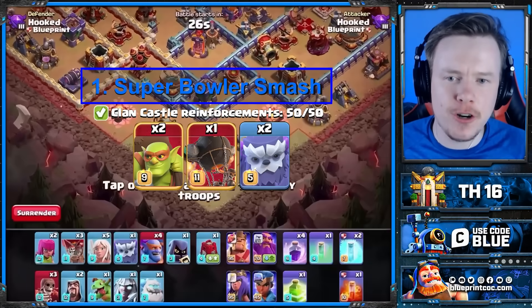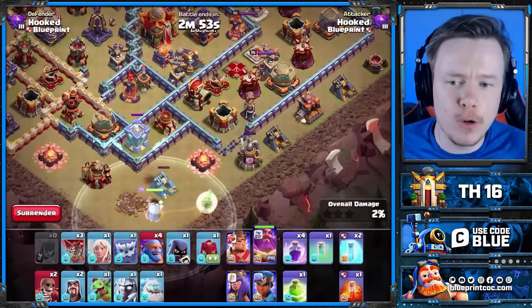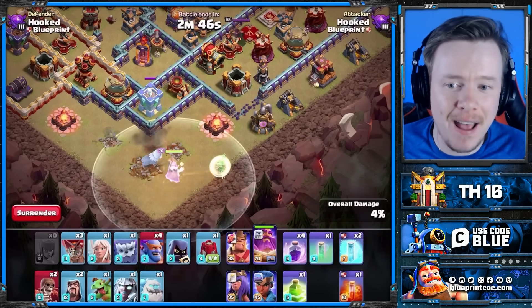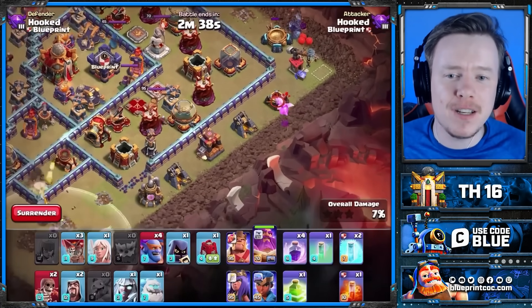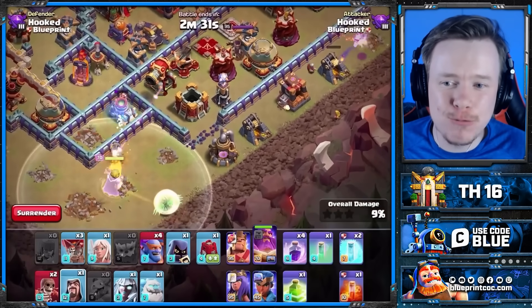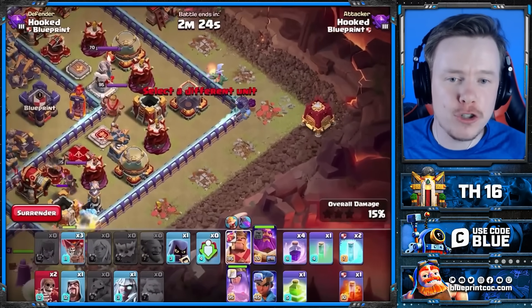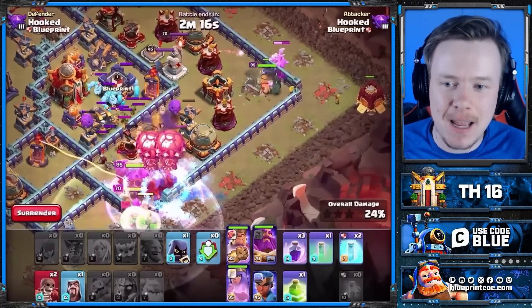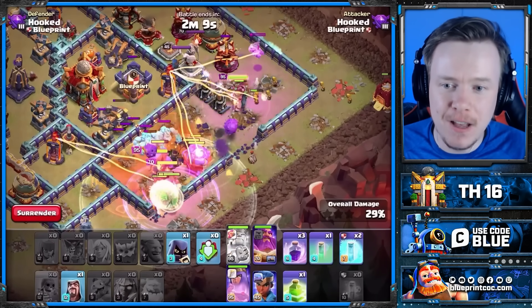Before we break down the number one attack strategy, I want to highlight one major weakness of this video. I thought when Town Hall 16 came we would have the same levels for all hero equipment, but the new abilities all start at level one. That's a problem, because Super Archer Clone Hydra and E-Drags are made so much stronger by the Rage Gem and the Healing Tome — but at the moment both are level one, which is really not that strong. So for the number one army, I decided to put an attack strategy that's not only strong but doesn't need any new hero equipment, no Spirit Fox required. This army worked at Town Hall 15 and it's the exact same here at Town Hall 16, with all existing hero equipment at higher levels.